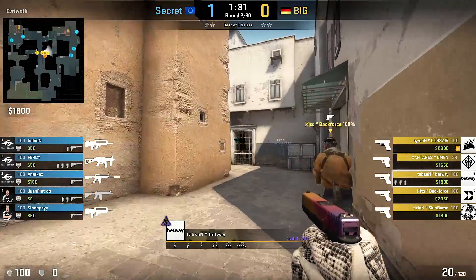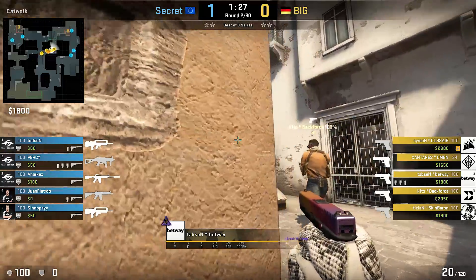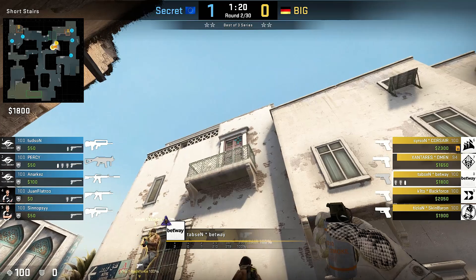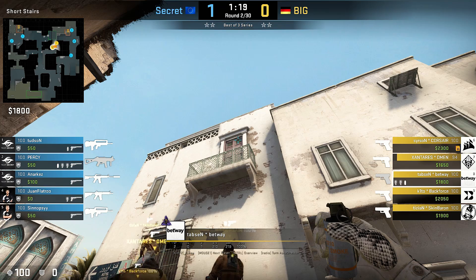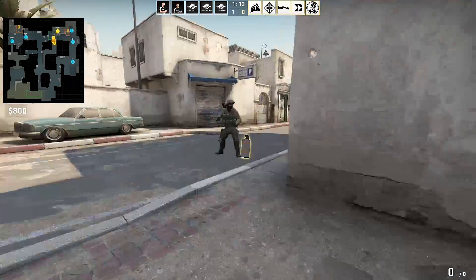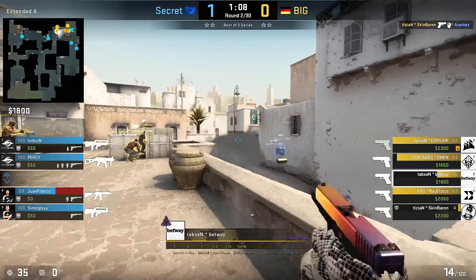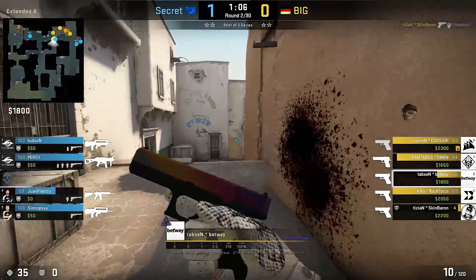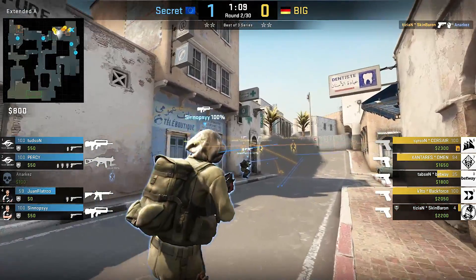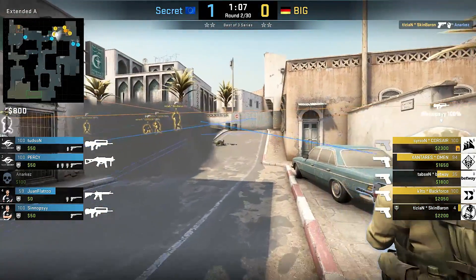On Dust2, Tabson has an unusual idea with a lineup not seen before — it's almost full eco for Big. He positions himself on the stairs edge, aims at the top middle of a dark wannabe window, and jump throws when it's the right time. The smoke bounces off the skybox and goes pretty deep into long compared to a regular long cross smoke. Considering Big's investment, they got a bomb plant plus 2 weapons — rather a success — and with the smoke down, CTs have a hard time properly guarding A from long.